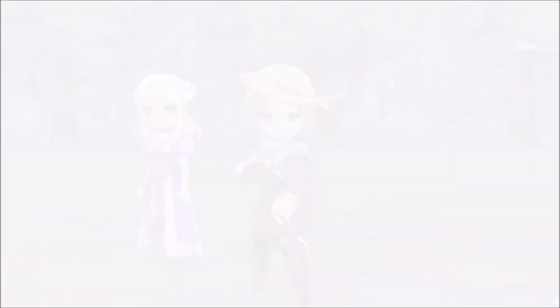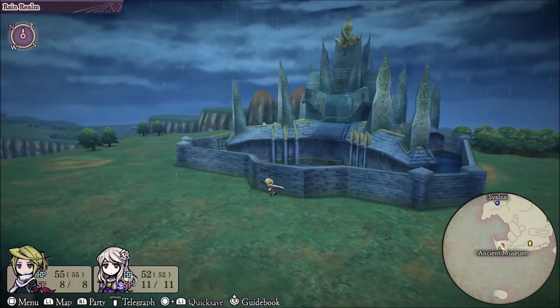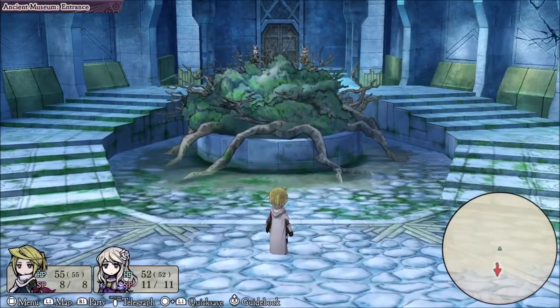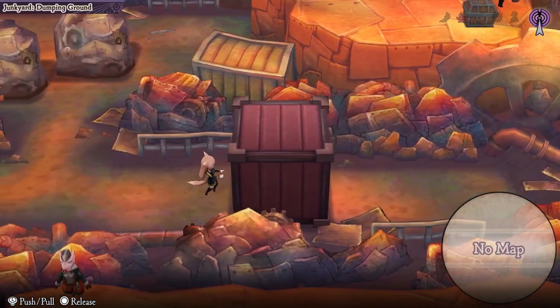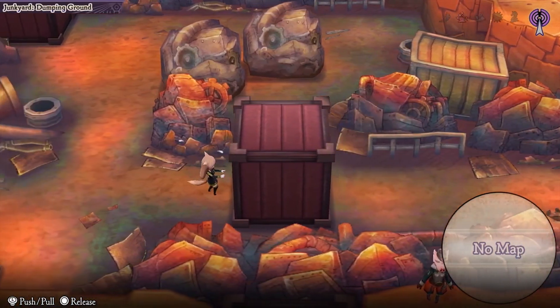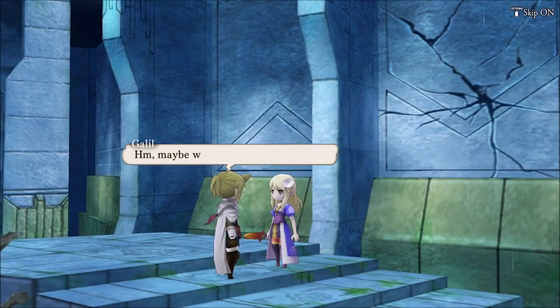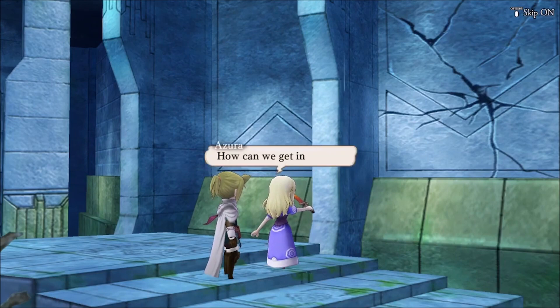What keeps the combat interesting is all the progression that is going on in the background. As you defeat enemies, you will earn tech points. You can use tech points to earn additional proficiencies to help your characters out — increasing the chances of improving your health or skill points, learning new moves with the many different weapon classes, and decreasing the amount of skill power required for some of the more powerful moves. This means you can take a higher-end move that would usually cost a few skill points and, through upgrading, make that move cost less to use. As this happens, you will find yourself changing up your strategies in combat and figuring out new, efficient ways to defeat your foes.